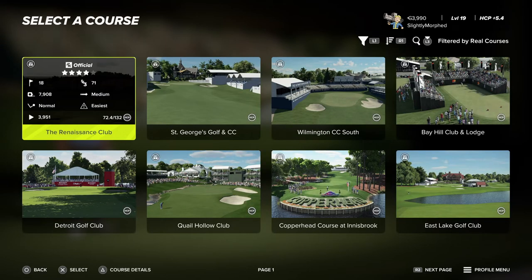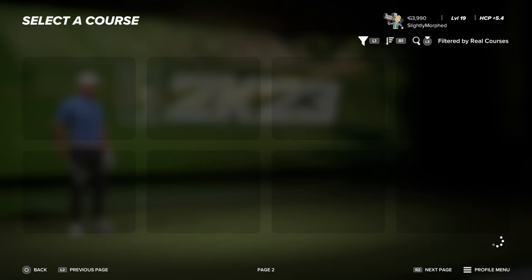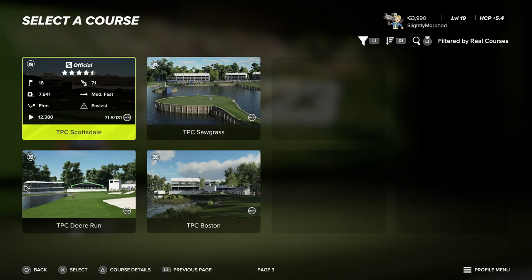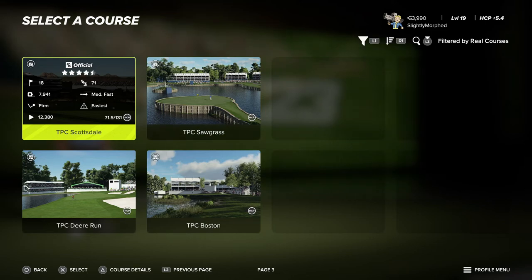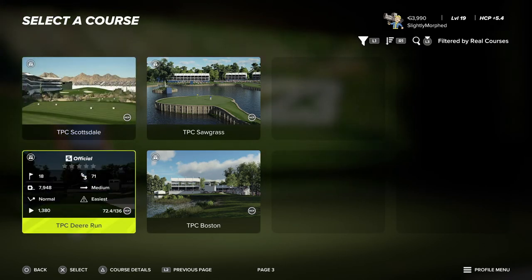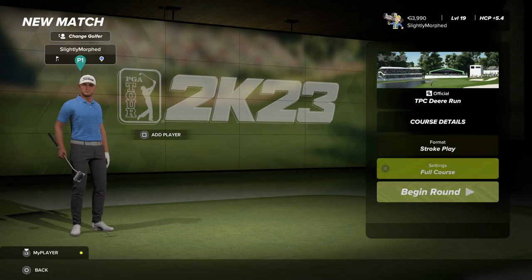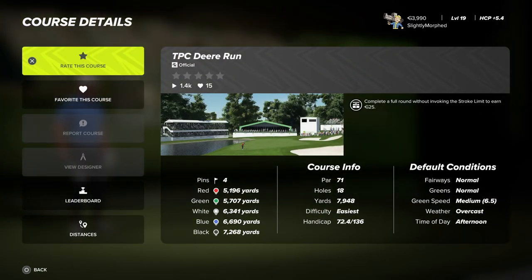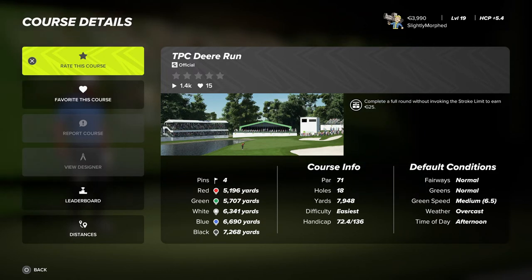Let's play a different course — real courses. Alright, what should we play? Revere — that's a long one. They only have 20 real courses, which isn't a bad number. Let's play Deer Run — that's a long one too.